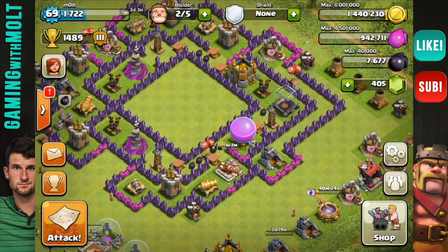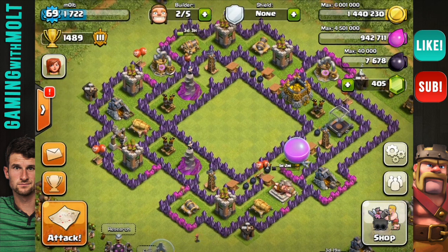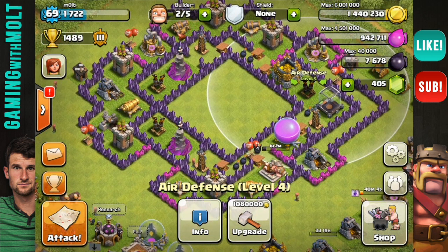That's really gonna save me a lot of trouble when it comes to giants, because giants can be a pest. I used to attack with them and when you have healers with them, it's very very annoying to say the least. We also have our air defenses triangulated around — they are protected pretty well, but since this is a farming base I'm going to be protecting my other resources a little bit more.